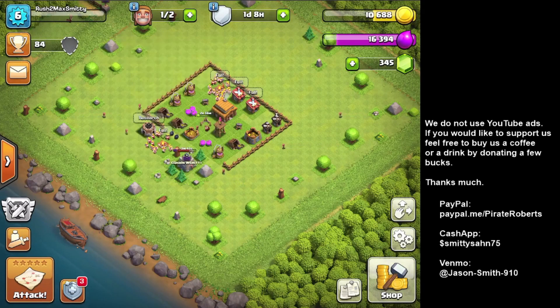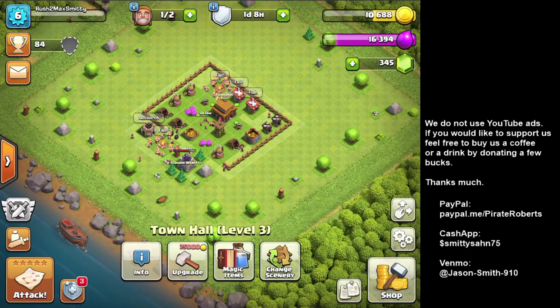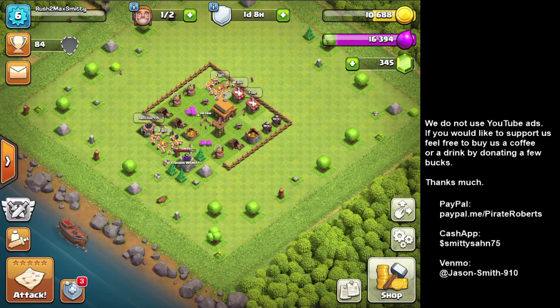I'm going to end this for now. The plan is to keep upgrading collectors and storages, bump up to Town Hall 4 which takes 8 hours, get army camps and troops upgraded so I have enough loot, and then come back and blast through a bunch of goblin map levels — probably just using balloons, since they can clear most of them. Eventually I'll need archers, wall breakers, and giants for the harder levels.